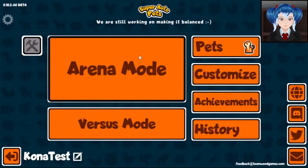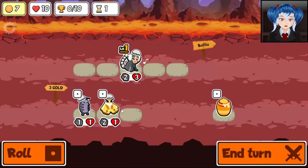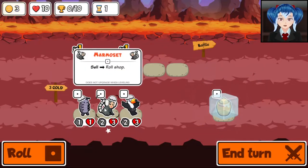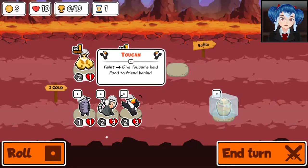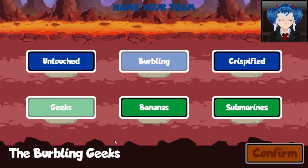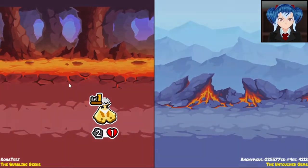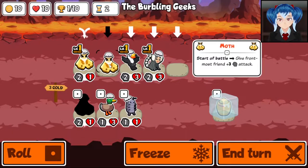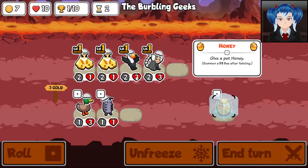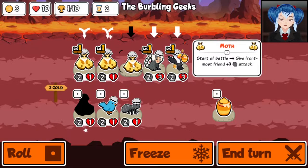This pack at least seems to have some more synergies that are a little bit more... I don't want to use the word fun, but... Freeze a honeypot for just a second. It does not upgrade when leveling, huh? Maybe this is fine. We're going to be the burbling geeks. I'm not as confident about this start as I was the last one. I'll give you a honeypot there. Start of battle — this is completely fine by me.